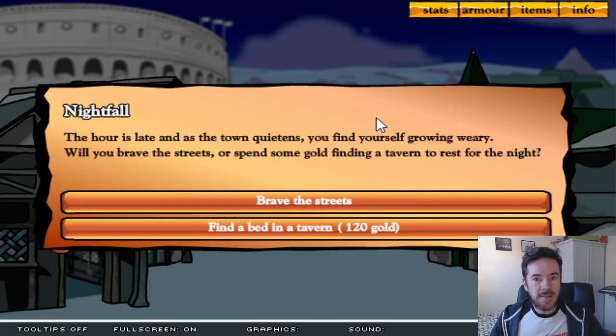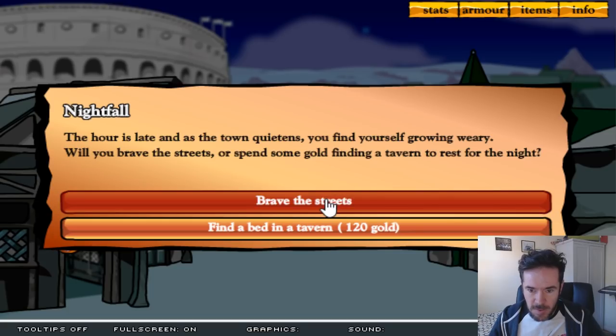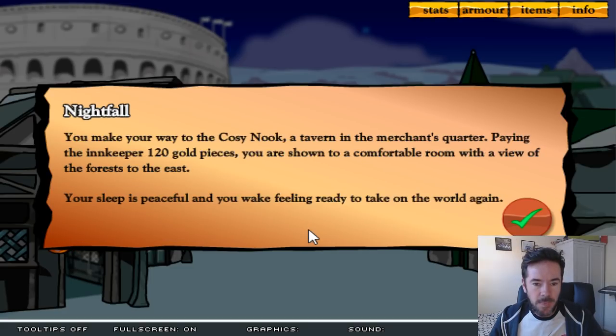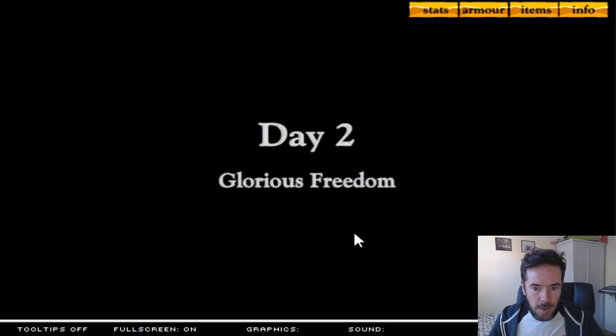Here are the adventures that happen at the end of every day — they're really simple little events and I loved making them. I actually reused a lot of these in future games and made them more detailed. Nightfall: the hour is late and the town quietens. Will you brave the streets or spend some gold finding a tavern to rest? Let's get the tavern — we don't want to be robbed because you usually get robbed. You make your way to the Cozy Nook, a tavern in the merchant's quarter. Your sleep is peaceful. Day two.